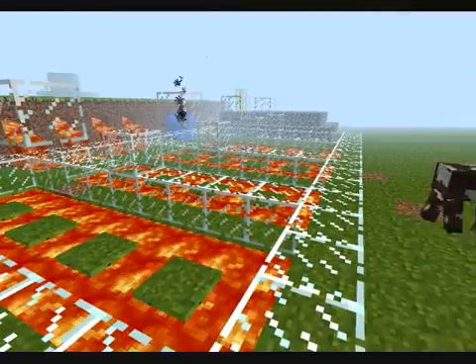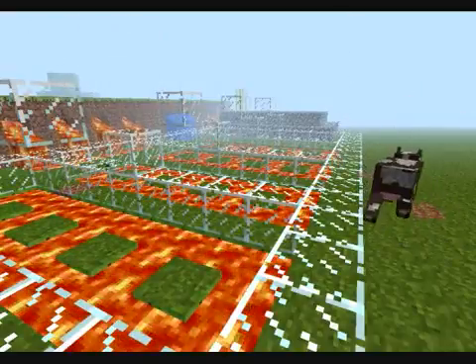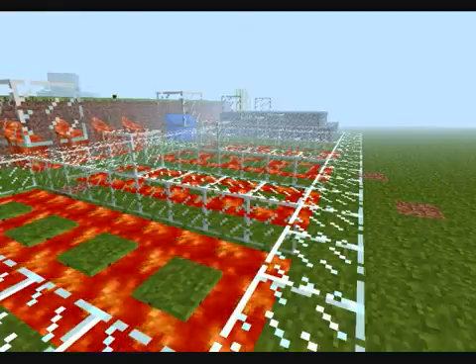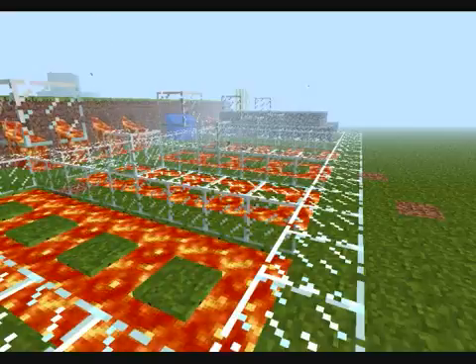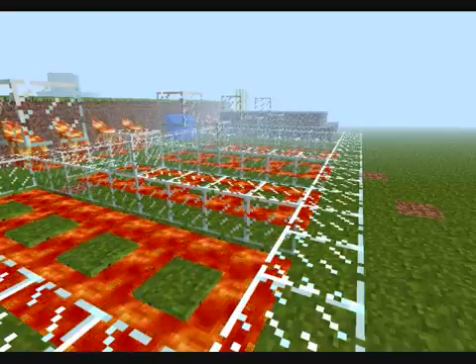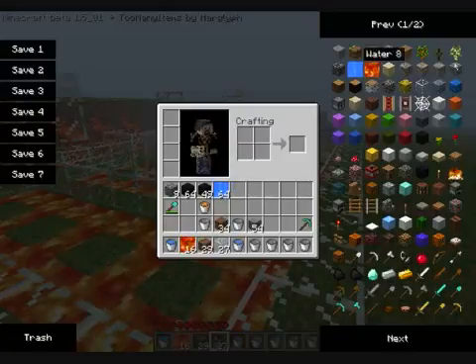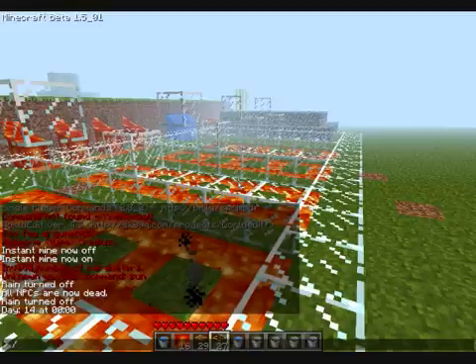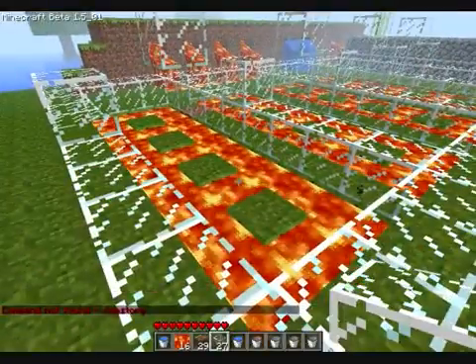Before we begin, I would like to let you guys know that I am using two mods today. One will be single player console commands, so I can change the time of day, change the weather, and I'm invulnerable to lava so I don't die during this tutorial. The other one is in-game inventory editor, so I can just give myself lava — so I'm not spending all day getting lava and putting it in.